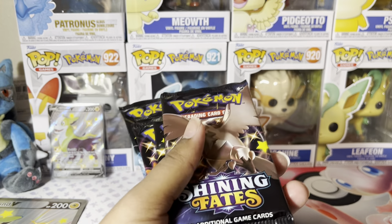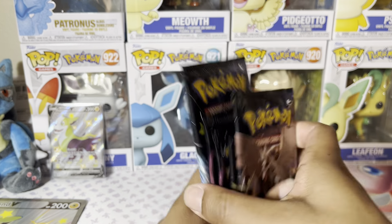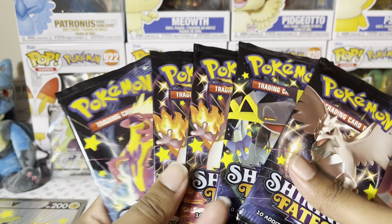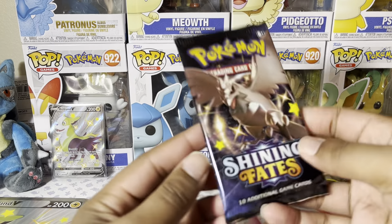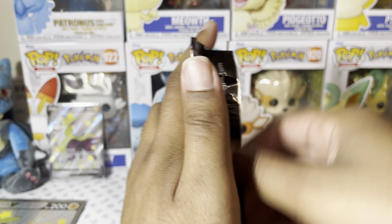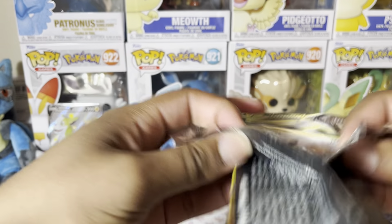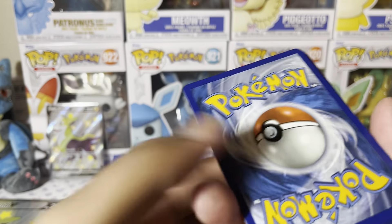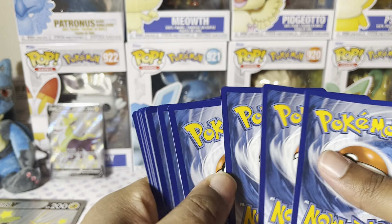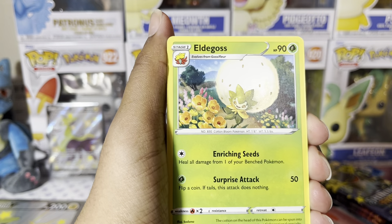I picked this up from Walmart. They have all sorts of them. Most of the time we're going to see the Pikachu Bean box, and it has, I think, four packs of Shining Fates in it. I've also opened a few of those on the channel, especially if I find them and I'm going for Pokemon cards and that's what I can find. I'm going to pick them up and open them. So let's see what we got.